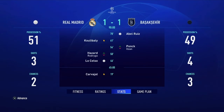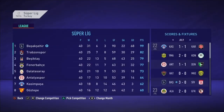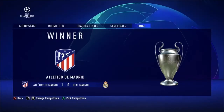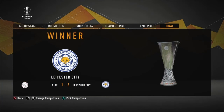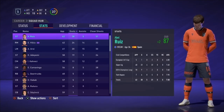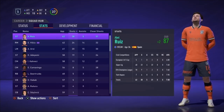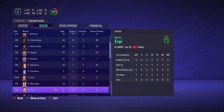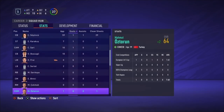End of the season: won the league for a second straight year over Trabzonspor. We crushed Galatasaray to win the Turkish Cup. Atletico Madrid beat Real Madrid in the Champions League final. Leicester City defeated Ajax to win the Europa League. Edibel Ruiz led our team in scoring with 38 goals on the season, while three players had double digits in assists. That's the end of year 4.